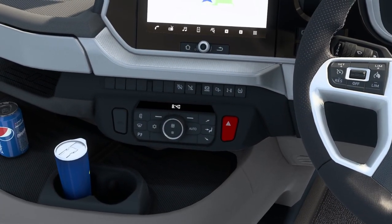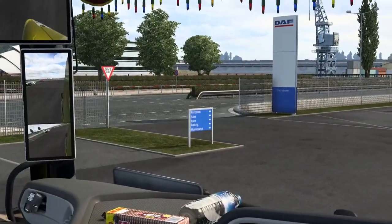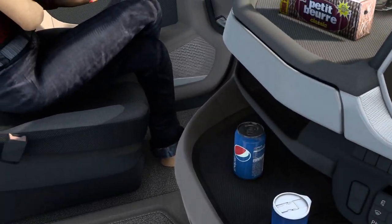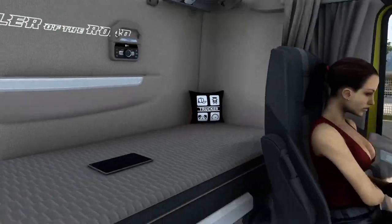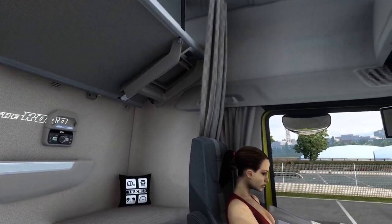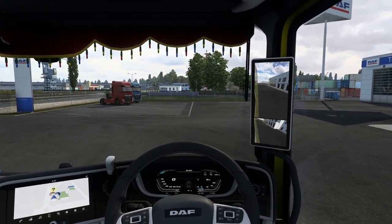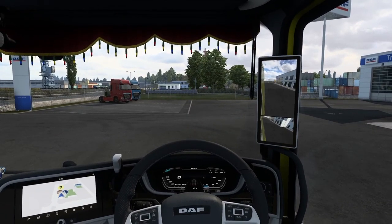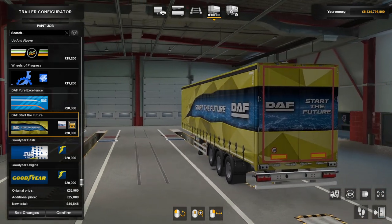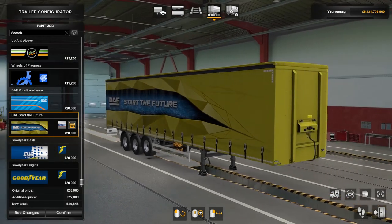All the other dashboard accessories are compatible too. Interestingly, the driver model has no shoes — a little bit weird! It's a double bunk as well with a step ladder to get up there, which looks really cool. I'm going to quickly purchase a trailer — the new DAF trailer — and then pick up a job to show you the truck in action. The trailer skin says 'Start the Future,' which is basically DAF's slogan for this new truck — representing the future of trucks being fully digital.